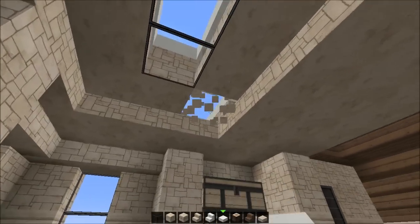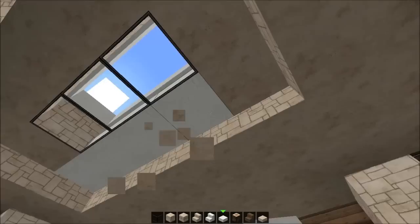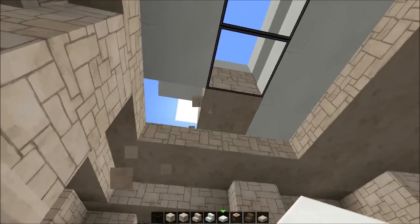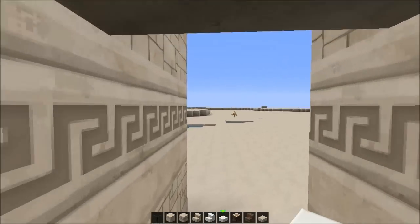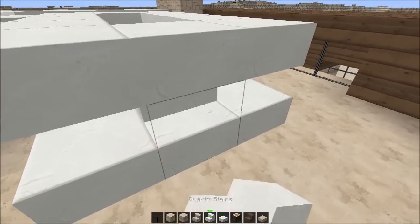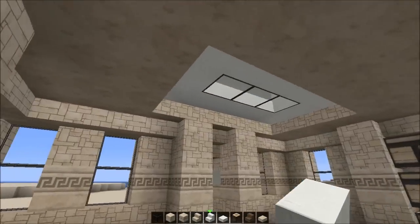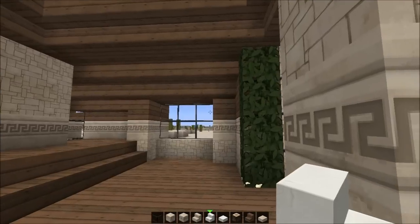Or do we want the whole thing being wide? Let me just see how that looks - this might look alright. Do we have quartz stairs? We do right. Oh, that's gonna look even better guys, that is a keeper - there we go, bam. I like this. Look at it from the inside - that looks kind of modern, maybe not that modern but it looks modern.